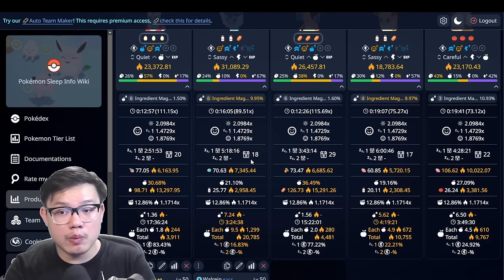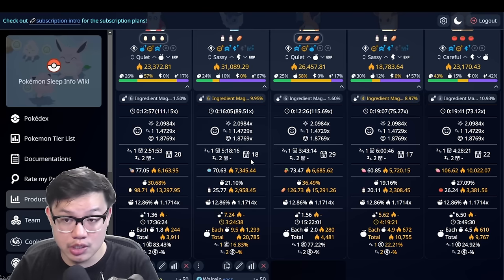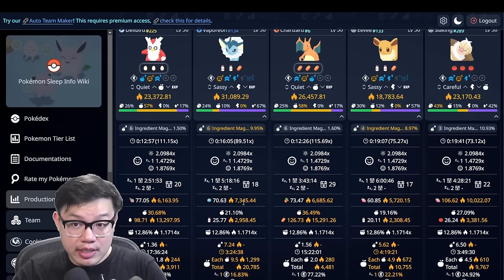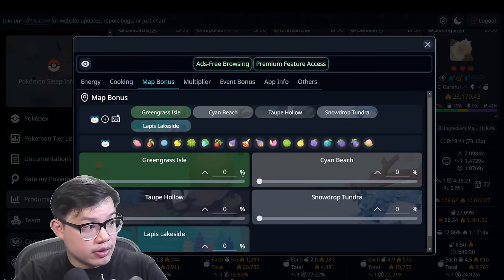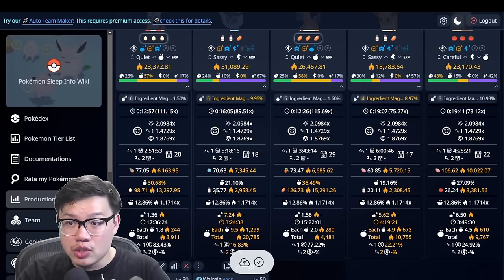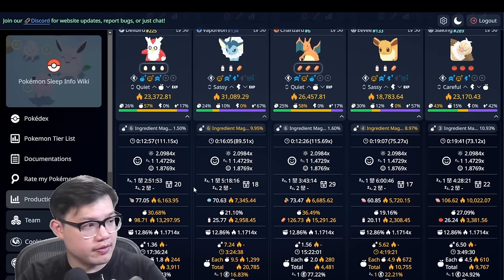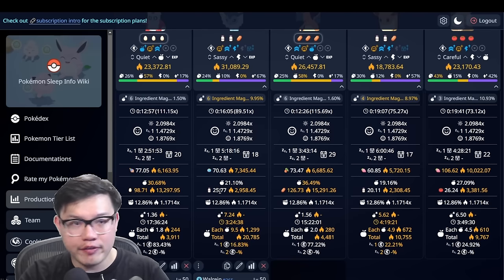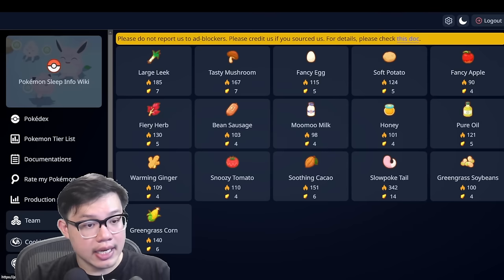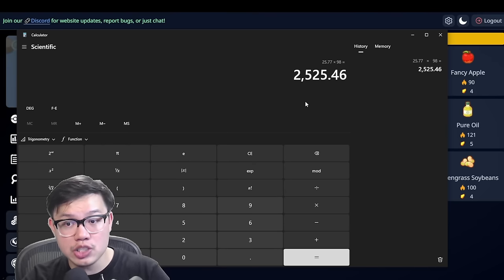Just so you know how this calculator works: since I've got zero area bonus and zero recipe and level bonus, this number here is how many ingredients the Pokemon farms. This doesn't include the skill, just the base. So I've got two milks here on this Vaporeon — it on average in one day farms 25.77 milks. We know that the strength of milk is 98. So 25.77 times 98 gives us the total base strength from that ingredient. But there's a problem — this number is not the same as what the calculator shows, because the calculator also accounts for critical chance. There's a 10% chance to crit on a normal day, so we should be multiplying by 1.1.